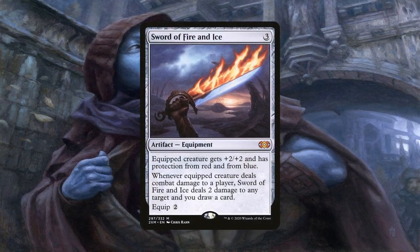Sword of Fire and Ice is another equipment that turns the equipped creature into a cantripping saboteur. Not only that, but it also deals 2 damage to any target, which is great at pinging utility creatures and mana dorks. Just keep in mind that it gives protection from red and blue, so you won't be able to target the equipped creature with most of our own effects.